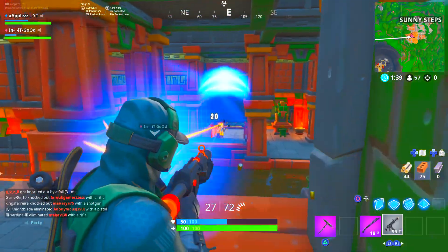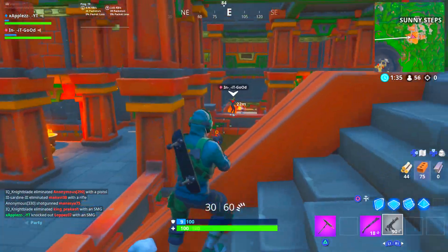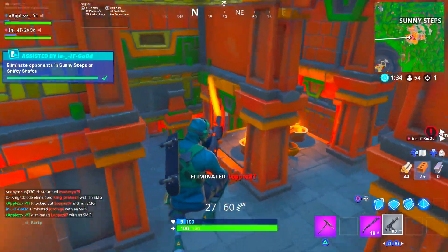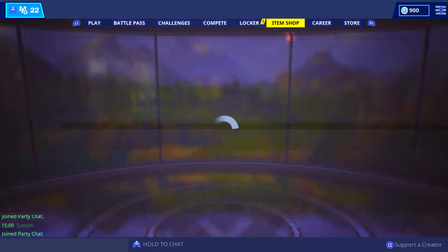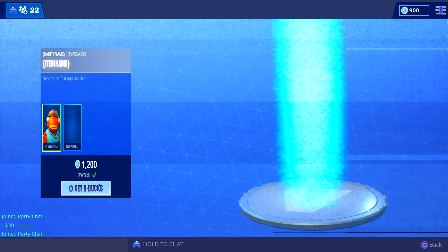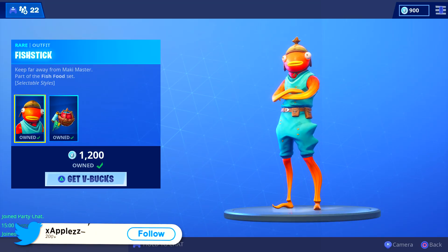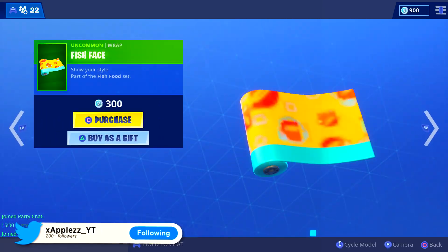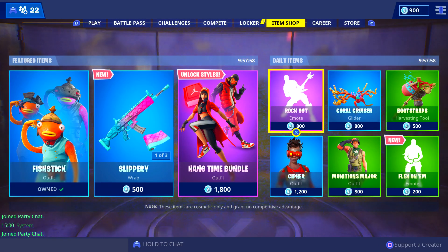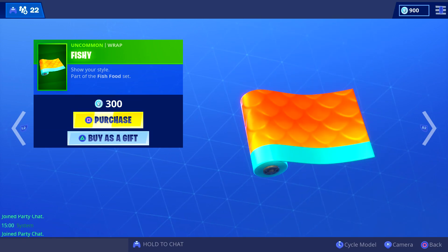Welcome back to the channel. In today's video we're going to be talking about a possible encrypted bundle - that is what it's called - because a load of unencrypted skins got released yesterday. But before we get into the video, if you come over to the item shop and fancy picking up the new Fish Sticks selectable style, which is actually quite cool, I've got it in the locker. If you want the Hang Time bundle, the Slippery wrap, the Fish Face wrap, or the Fishy wrap for free, all you need to do to enter the giveaway is like the video, subscribe to the channel, put those post notifications on, and drop your Epic in the comment section below.